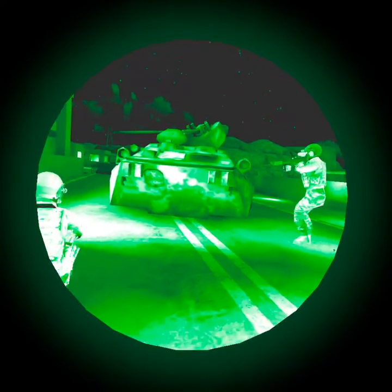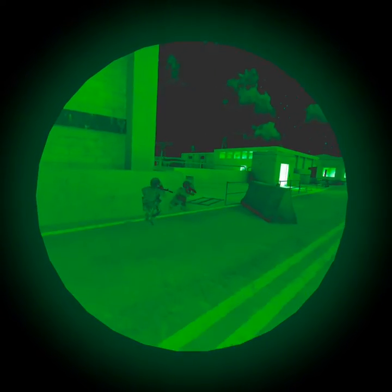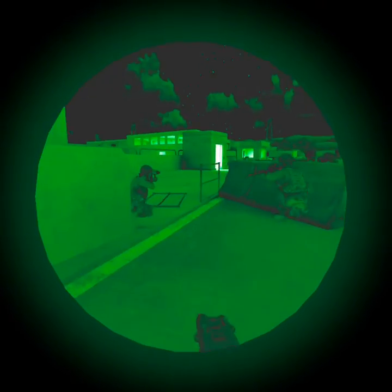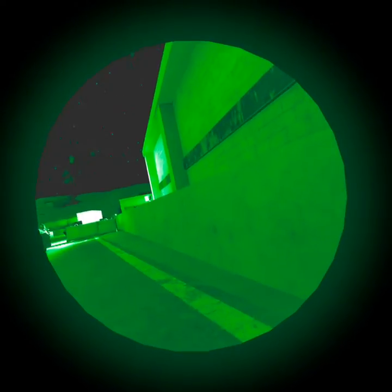I'm about to enter the building. Second building, register it. Copy that, go ahead and enter it. We're going to get down here just past it on the road. Make sure your exit is clear. Building all clear. Copy that, your exit is clear.